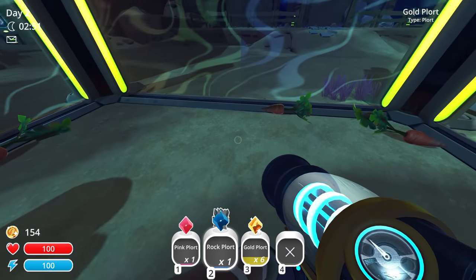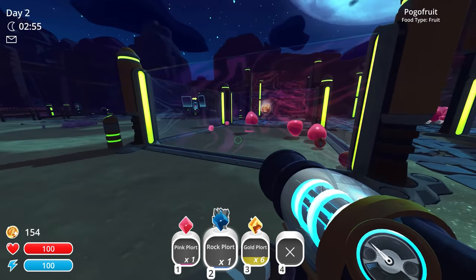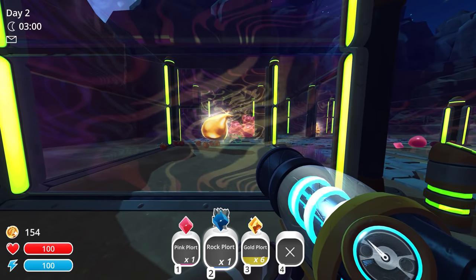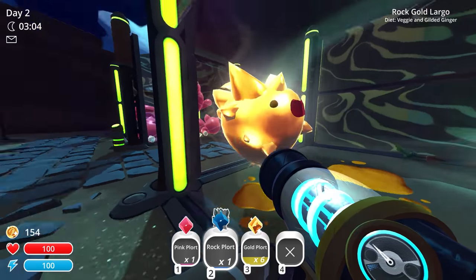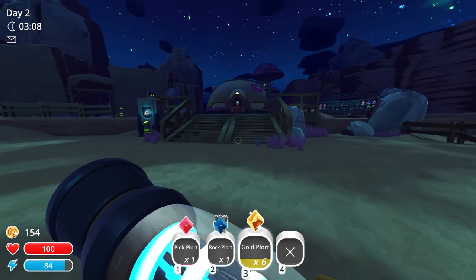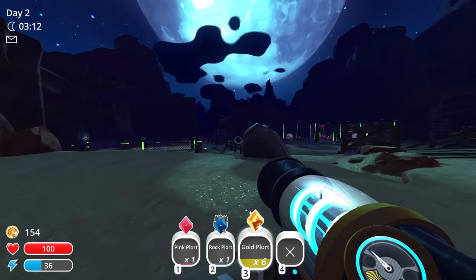He gave me a rock and a gold plort right there. I need to get used to all these different terms and names. Look at this — this is a crazy first episode so far. We have two gold Largos over here, and we're going to get so much money out of it. We have six gold plorts just right off the bat. That was crazy — that was like pure luck that we found a gold slime over there, captured him, and made a gold Largo. Insane.